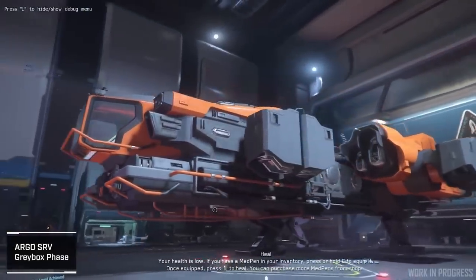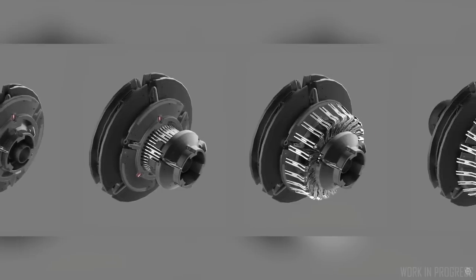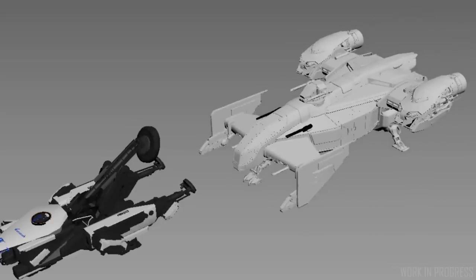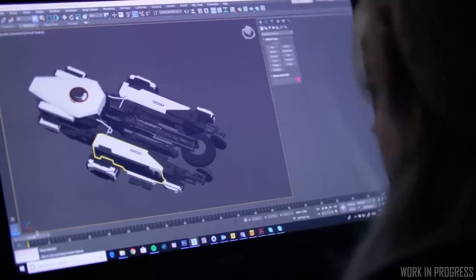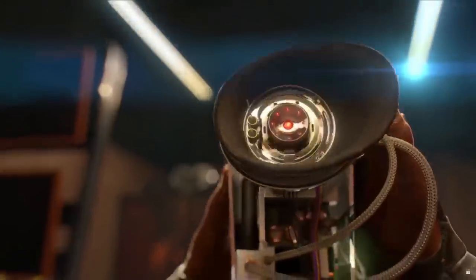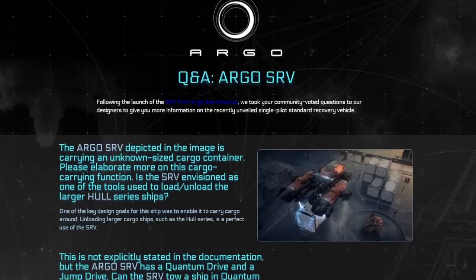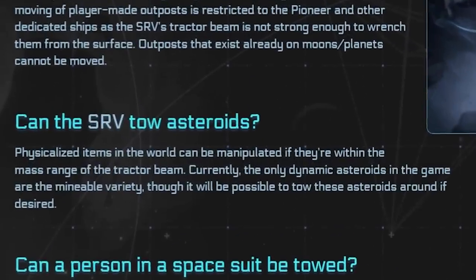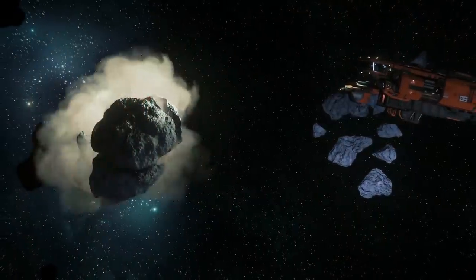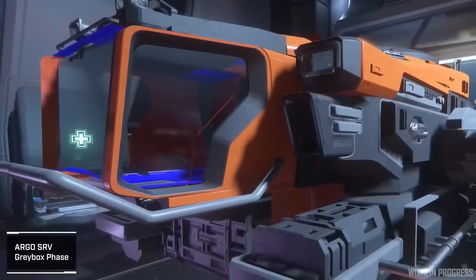The Argo Standard Recovery Vehicle, or SRV, is the only dedicated tugboat planned for the game right now. Making use of developing tractor beam technology, this ship will be used for assisting large ships in leaving the atmosphere, moving broken down or derelict ships, keeping ships stationary for more criminal uses, or just transporting large amounts of cargo. According to the FAQ, any items within the designated mass range for the tractor beam can be transported, so creative miners may have fun moving asteroids around.